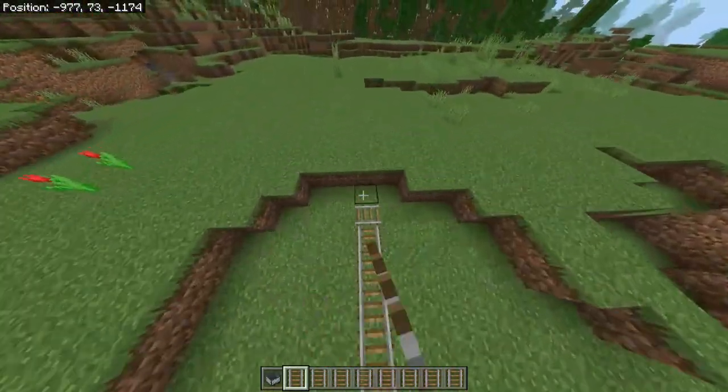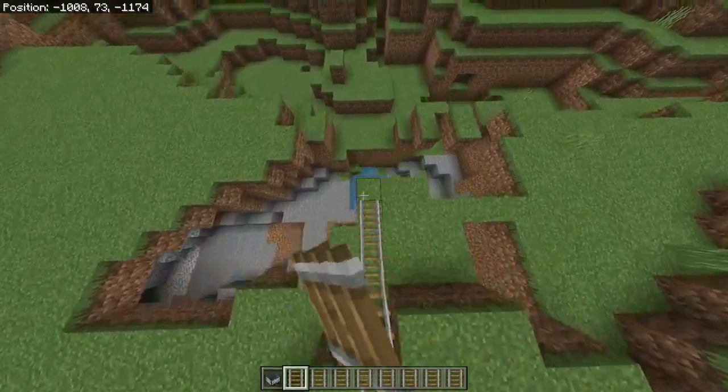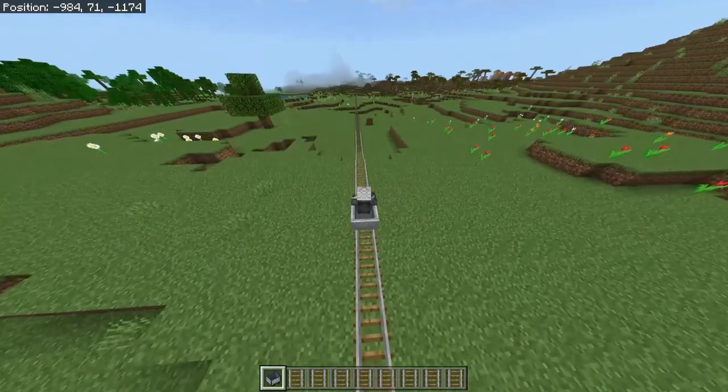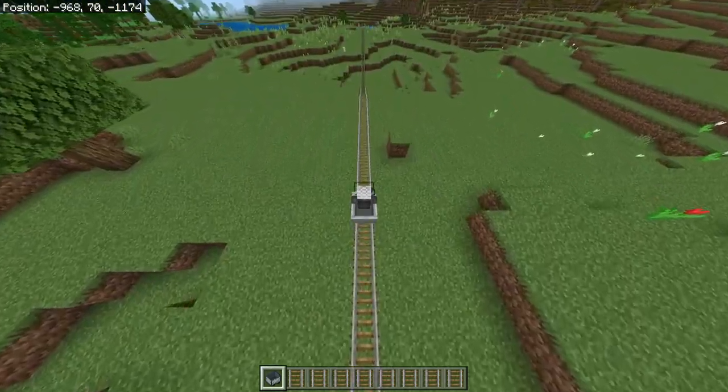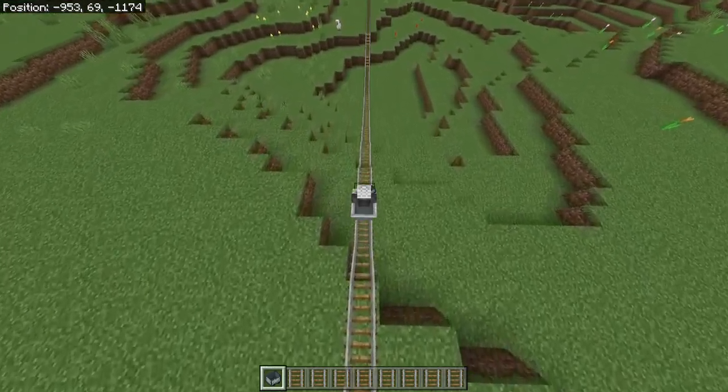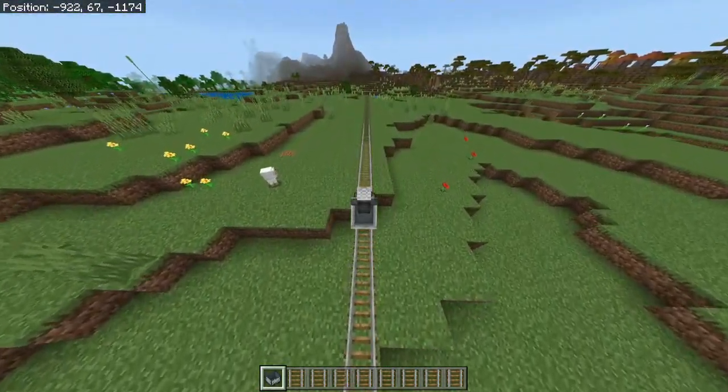Then what we should do is basically click the minecart and go through them. I think we shouldn't need any help — just by pressing W we should be able to move. I think we can reach faster with powered rails and this type of rails, but this depends on us.